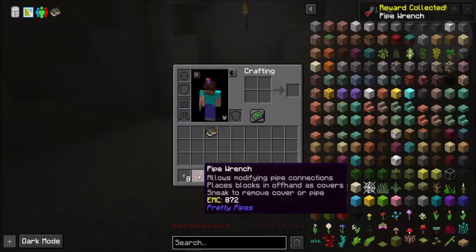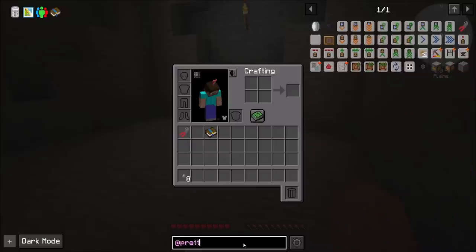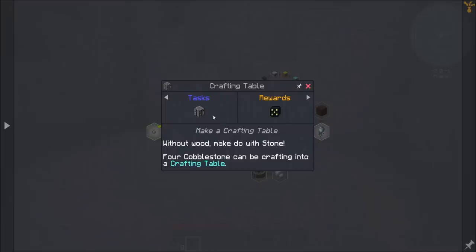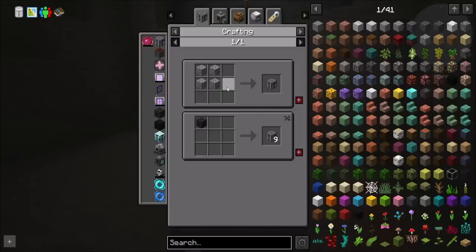I got a pipe wrench - cool, from Pretty Pipes. I didn't know Pretty Pipes got updated. Sweet, that's cool. Crafting a workbench - easy peasy, just need four cobble. Oh my goodness, look how many things there are. Oh, I guess Project E needs to be in the pack - nice.